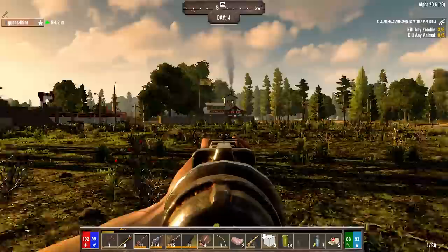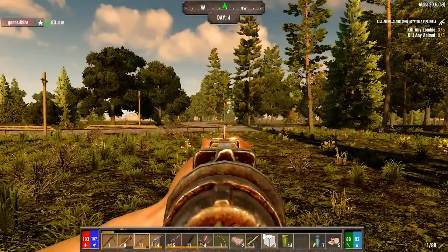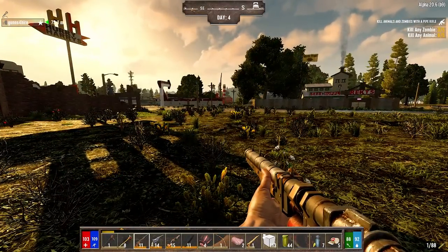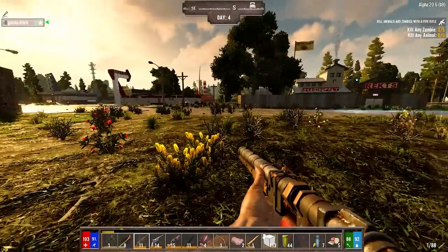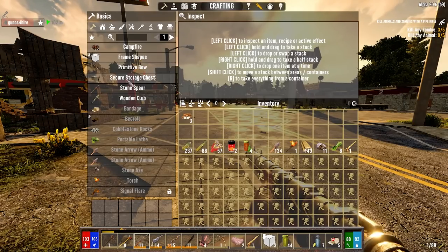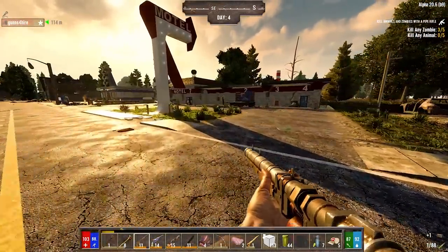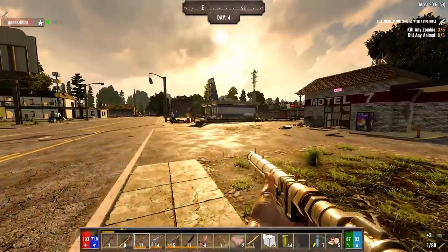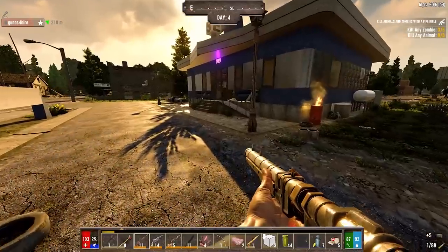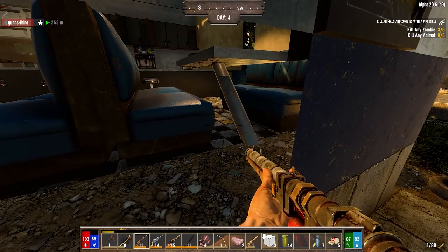We almost made the mistake early on of hanging out inside the trader waiting. We spawned literally right over there - 140 meters to the trader. For once we weren't separated. I was inside and they're pounding on that gate - that back gate is almost destroyed. Let me make probably about five of these. I'm thinking maybe that cafe building there. Any potatoes around here?